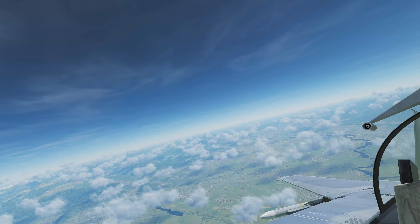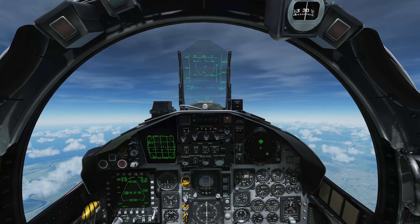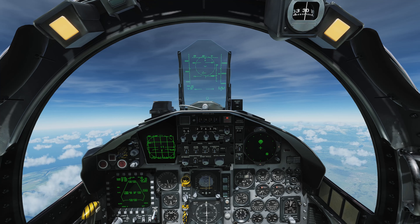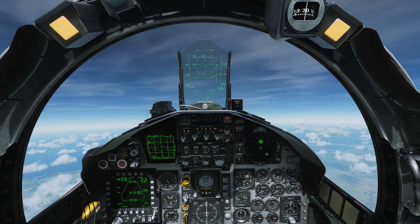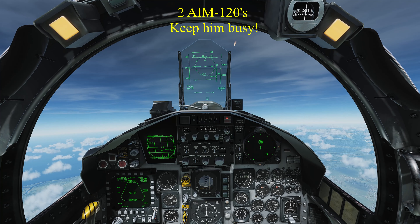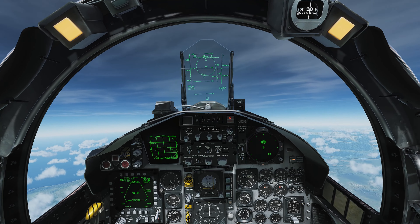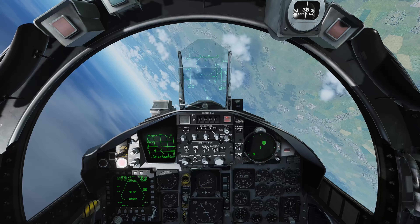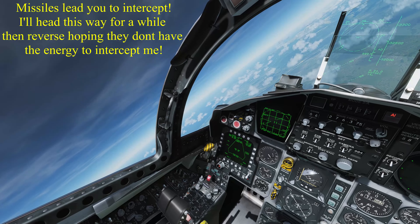If you're very new to DCS or you're considering getting into it, aircraft like the F-15C are a really good place to start because their flight models are good. As we launch on that SU-27 we'll send him one and a second to keep him occupied. It's not clickable cockpits but the flight models are really good and they're a lot of fun to play.